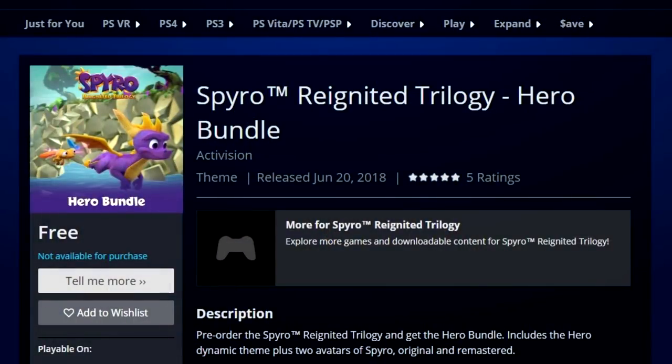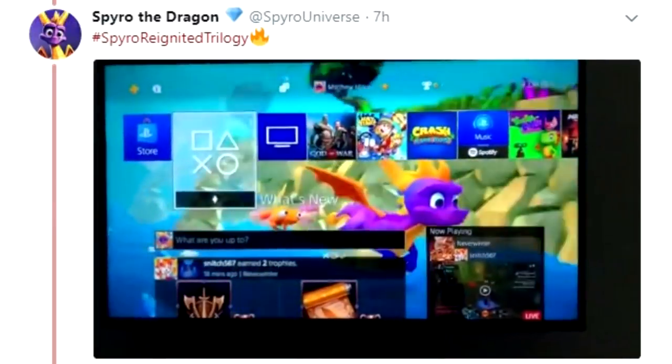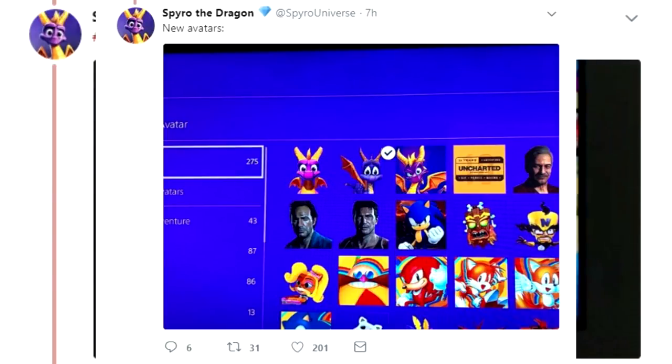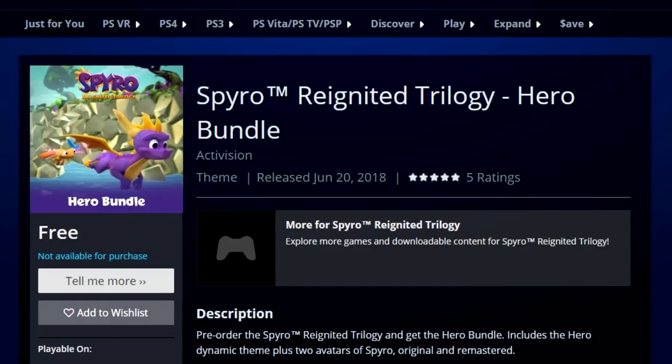Last thing for the video guys: a hero bundle just released. Listen up — it's a new dynamic theme with a new avatar. It's not an avatar skin in the game, it's just a picture of your profile on the PlayStation. If you pre-order digitally and already have, you can download this for free. It's Sunny Flight — it looks like it — and the Sunny Flight theme plays in the background. This is available so far in Canada and the US; the UK it doesn't look like it.